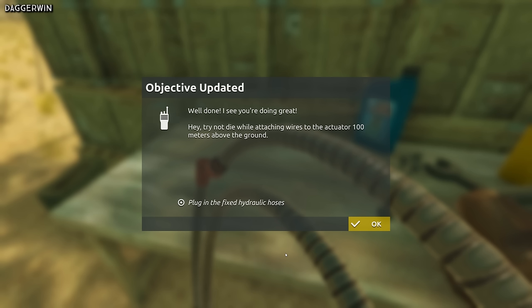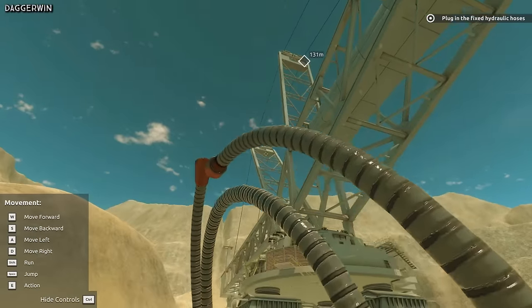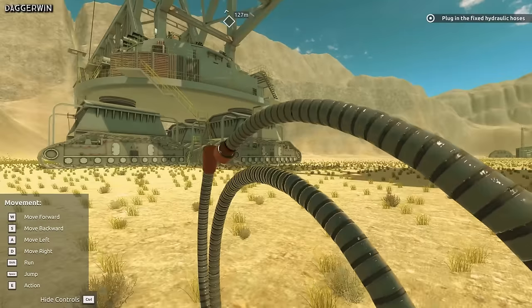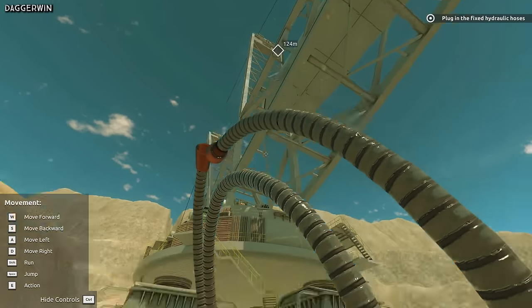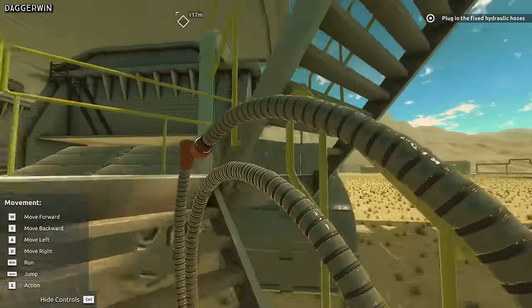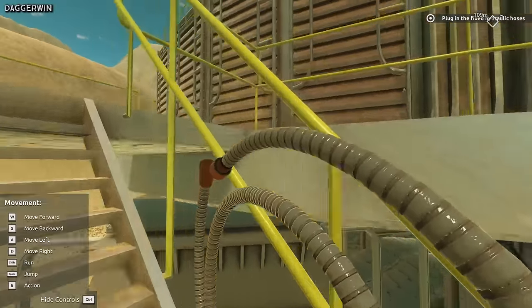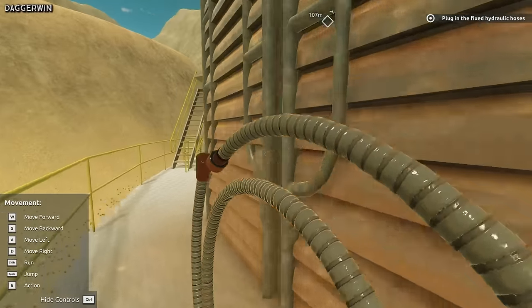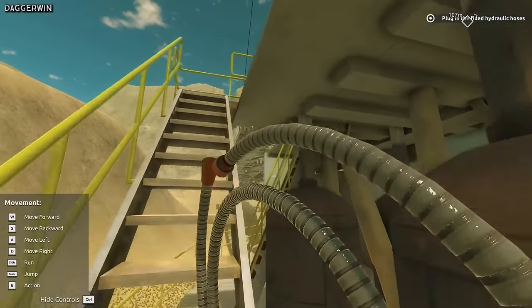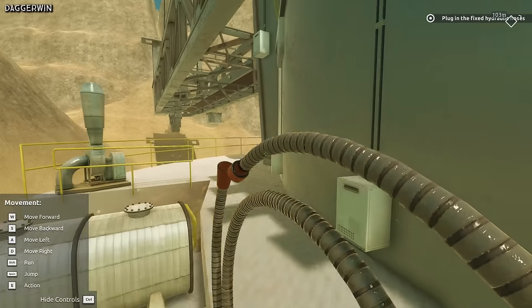The hoses are repaired. We're then told: try not to die while you're attaching the wires to the actuator 100 metres above the ground. We're quite a long way up — I thought we were going to go horizontally, but you look up and we've got to go up there. Wow. You can run if you want to. We're going up these steps. I've just knocked my sensitivity down for the mouse because it was a bit too sensitive.